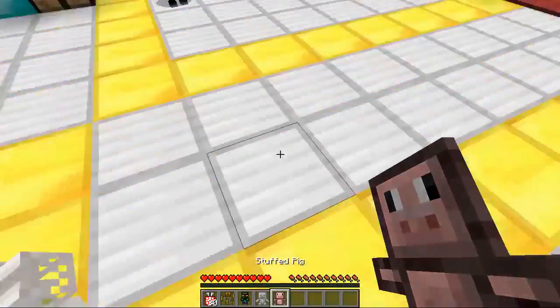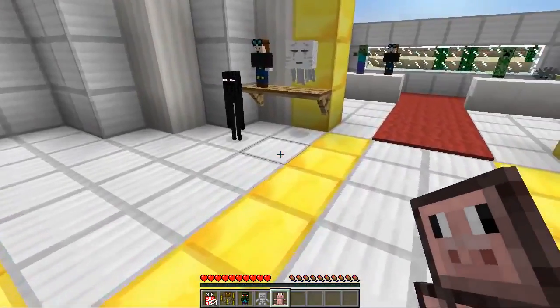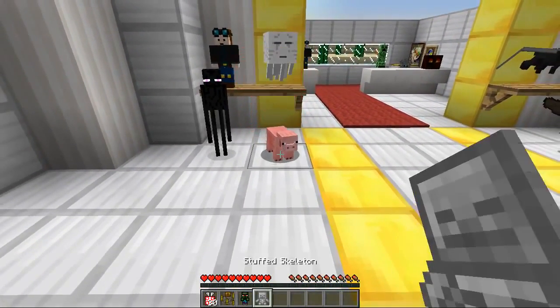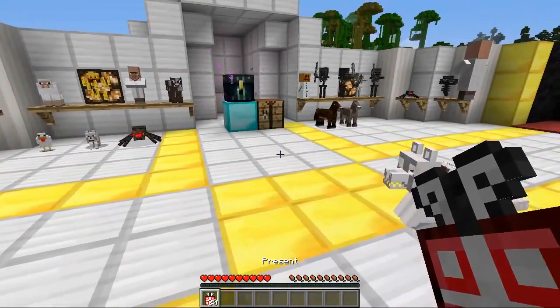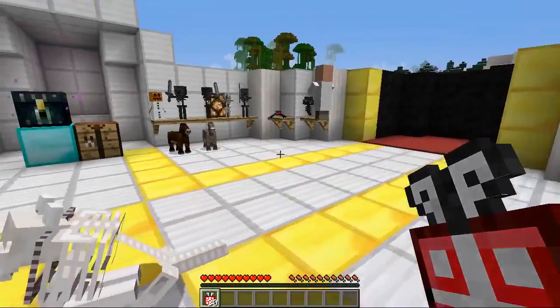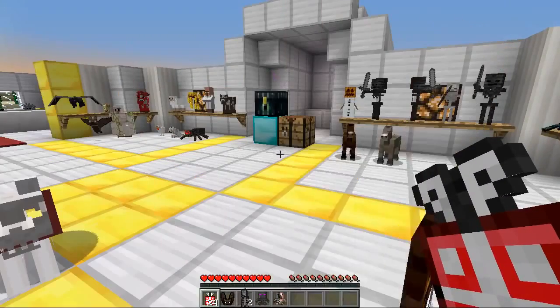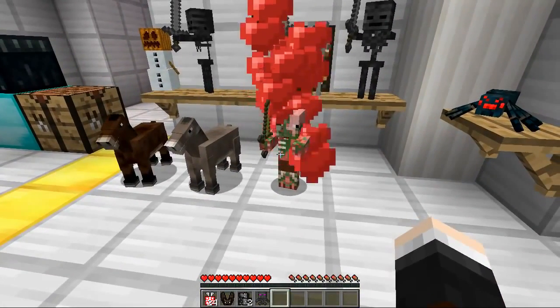Let's see if we can get any more. We've got a pig — we haven't got the pig yet! There's a little snorty self. We got a skeleton, a villager, a blaze. Bats, horse... zombie pigman! We've got a new one, and he's holding his golden sword as well — grunting away like magic!